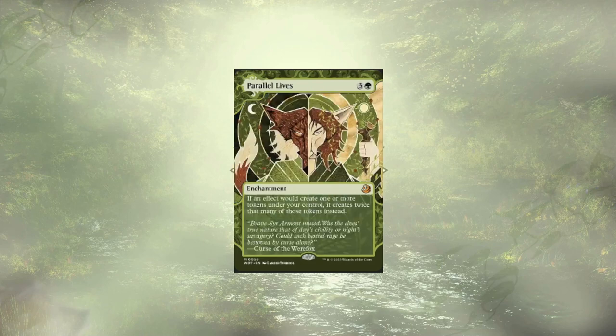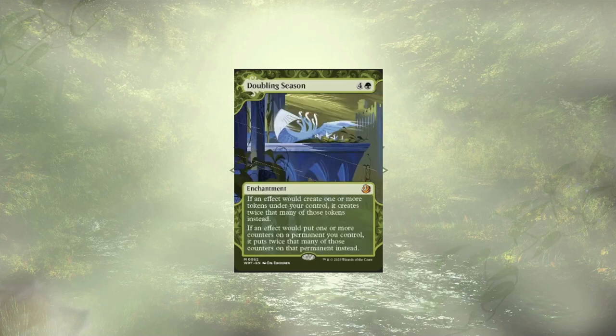We're also going to see token doubling with some of our other honorable mentions, including both Doubling Season and Parallel Lives. They're sitting at $30 and $43 respectively — just too expensive to be in a budget deck. But if you have the money or you have the cards already, by all means, take them.